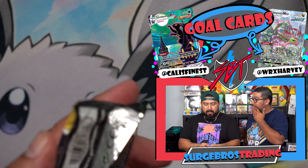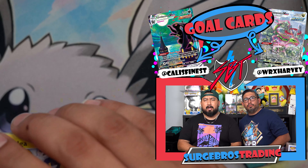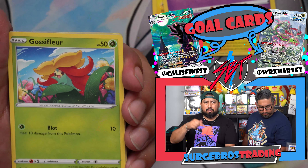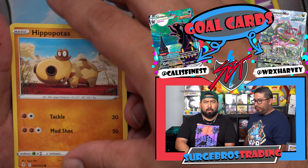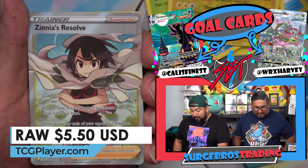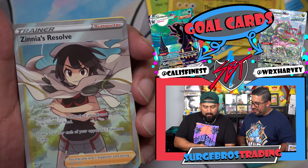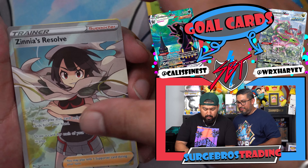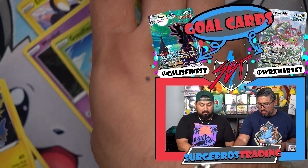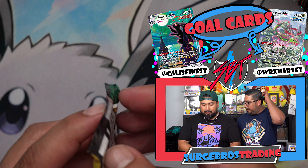We post every Friday and every Monday at 9 AM PST. Let us know what you guys have thought of what we've put out. We've been trying to get into more Funko Pop content — if you guys enjoy those videos let us know in the comments. We got Zenia's Resolve — that looks nice! All right, where's Rayquaza? Come on, maybe he's in one of these packs.